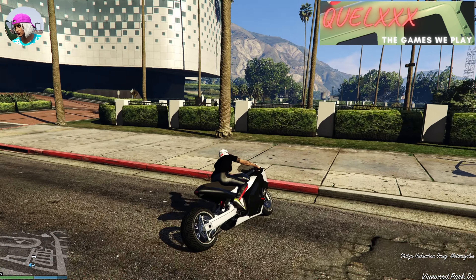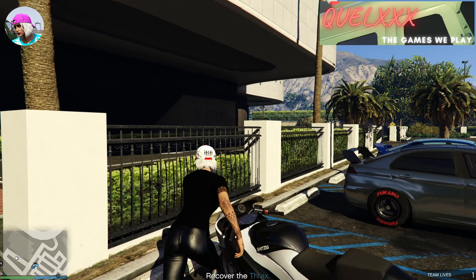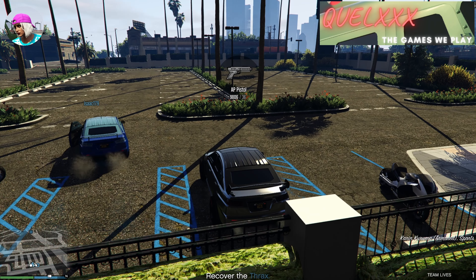So the first thing that you do when you actually spawn on the map on these bikes is just go collect your vehicle, and prepare to engage all the enemies that will be coming. My friend and I have each chosen an armoured Karuma, and the NPCs will start coming in once we exit the casino parking lot.